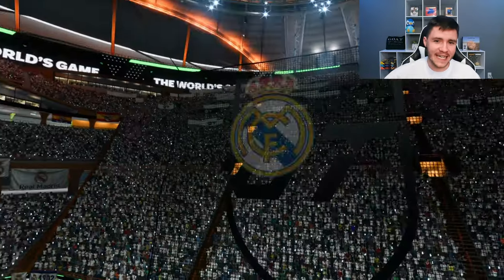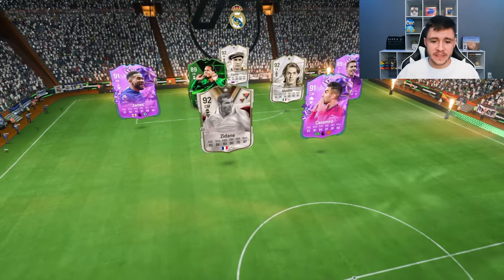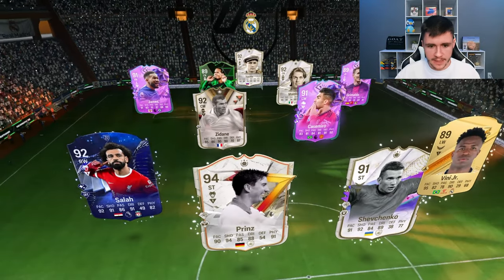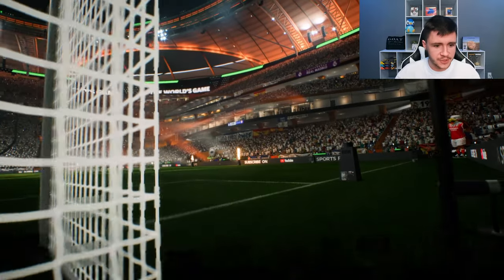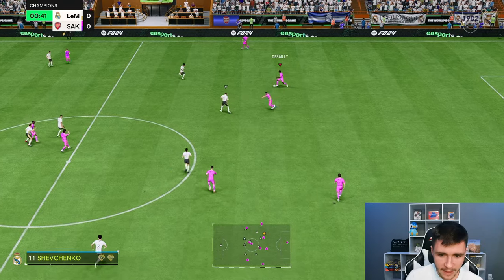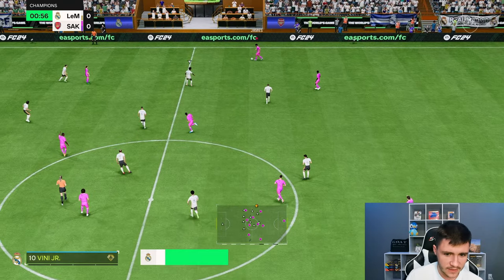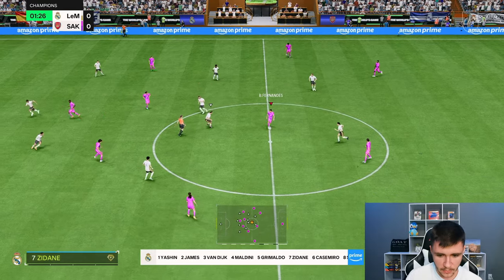Here we are jumping into game number two — so far so good. The cost of the SBC is roughly 350,000 coins with four requirements to complete it, and for it you are getting a really solid player. We're coming up against Prince Shevchenko and Vinny Jr — it's an okay team. I know a lot of people want to see him at center back, and I can already tell he would be really good there, especially with the anticipate play style plus and his physicality.